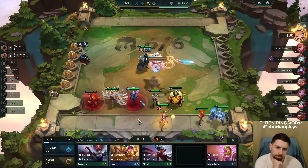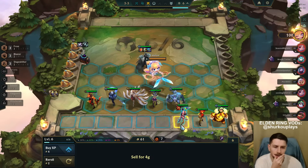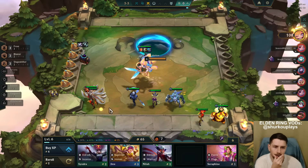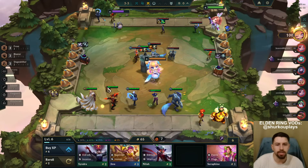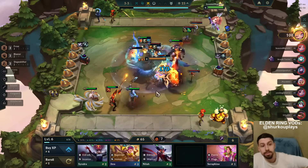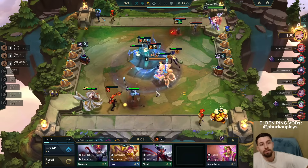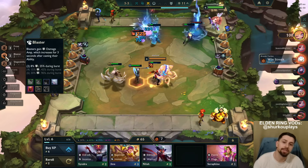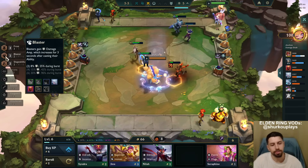Blaster is probably better here, and Frost probably better too. Frost will create an ice soldier that will taunt enemies after we kill the first enemy each fight - you can see a little Shen haunting enemies and attacking. Blasters gain bonus damage percent and even more after they cast their ult.